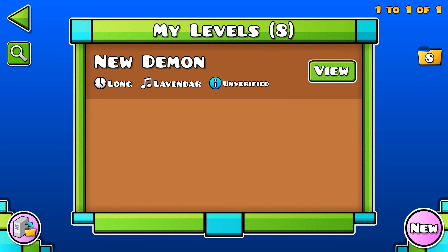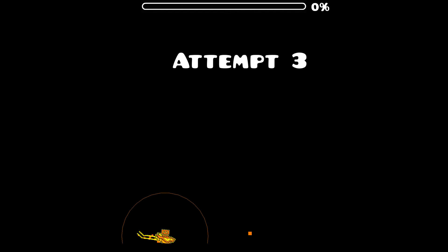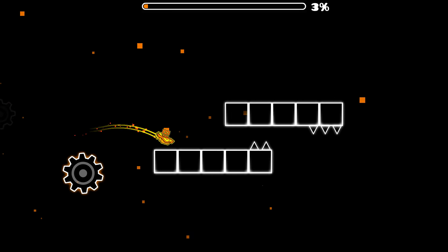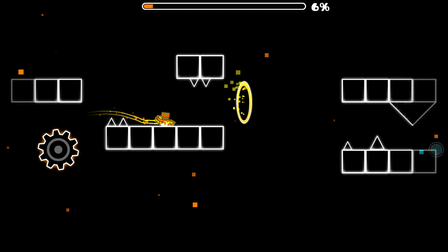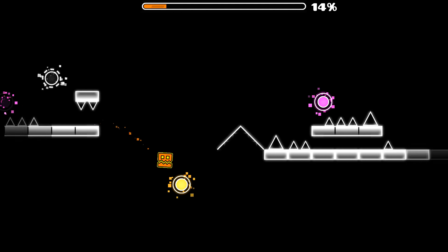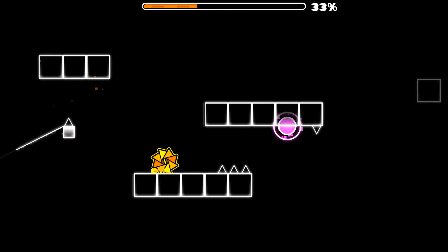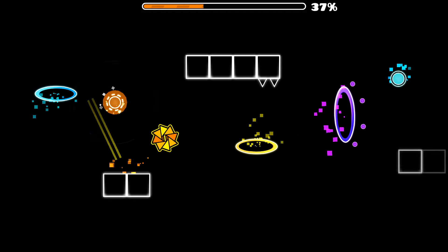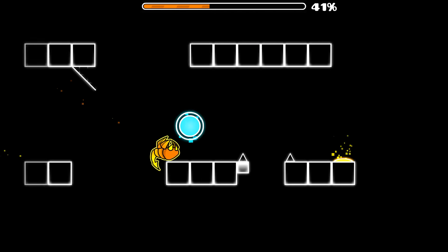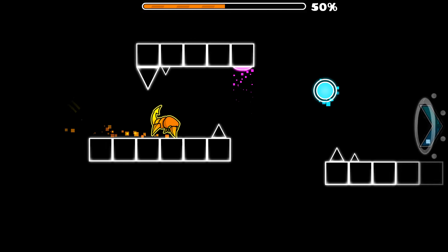Welcome back to another Geometry Dash building video where I'm going to start decorating my brand new layout that I made in the last video. I want to start decorating this ship part in this episode. I have an effect in mind, although it isn't mind blowing. I want it to lead on to another effect I'm going to be making in the next video. In this video I'll probably be making a background, a couple of designs, a couple of pulses, just starting off the ship so I can really go ham with the next effect.